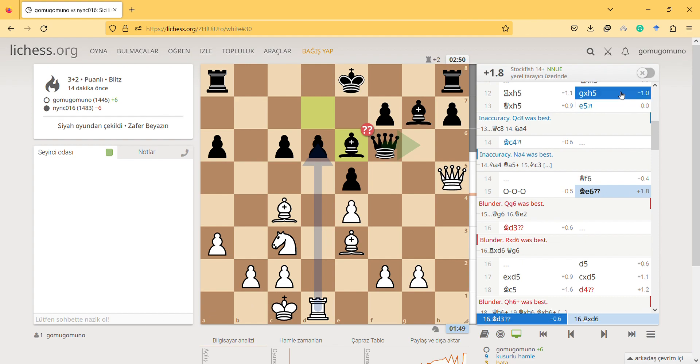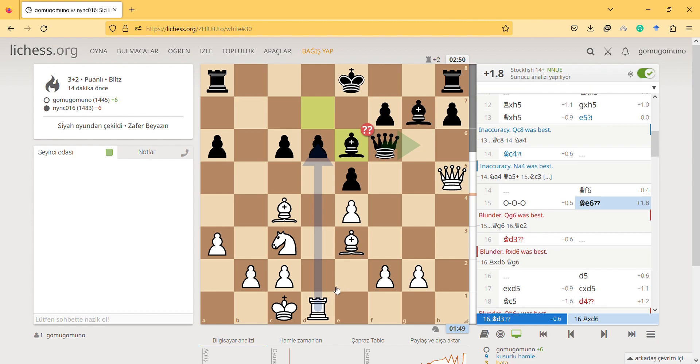We can also see the best moves, so you can see I'm not really playing that well. If I take this piece, he cannot take — I thought he could take this bishop, but he cannot. If he takes, I can take his queen.